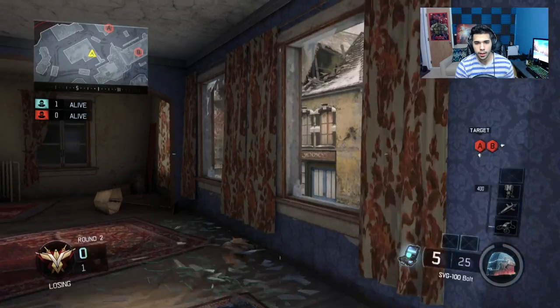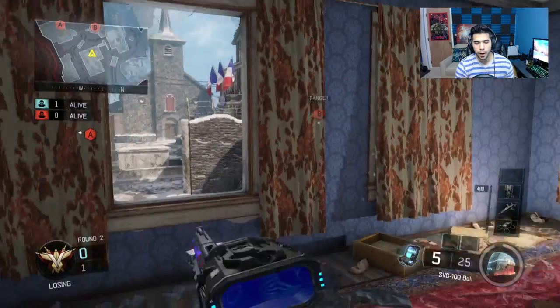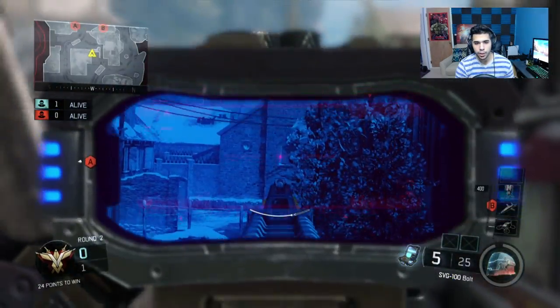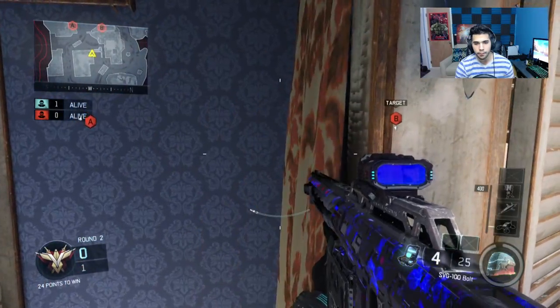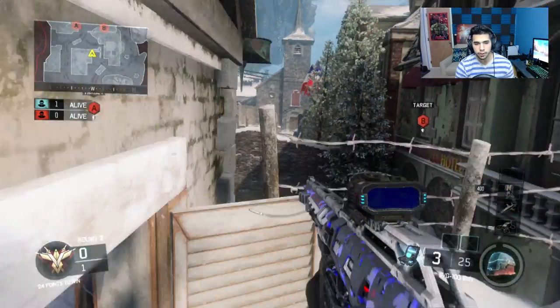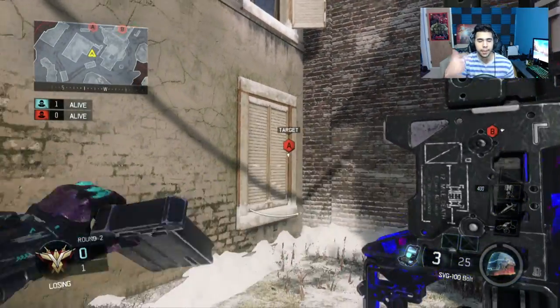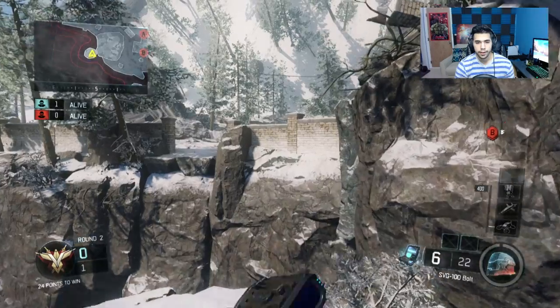This is obviously a default spot, but what I really want to show you is this window. Basically you can go to the window, jump out, jump shoot, maybe come back in, do it again, look middle, and come back in. It's pretty much the same thing as wall running this wall - you can keep repeating it just because you're already high up.